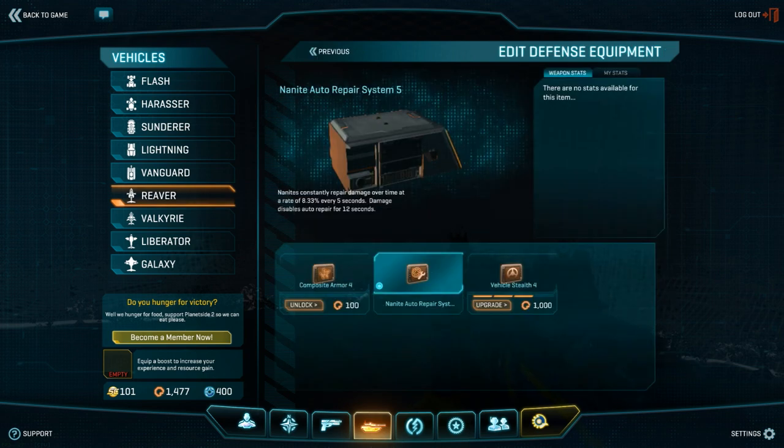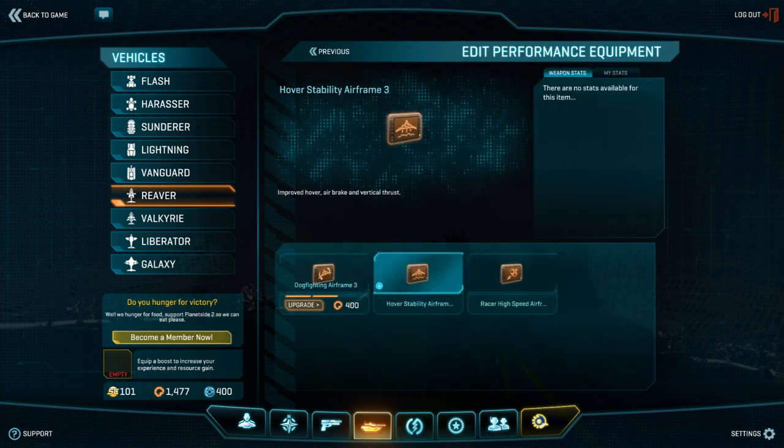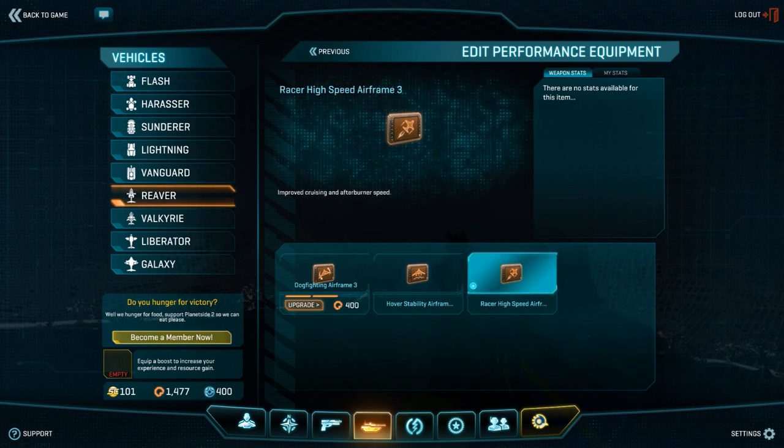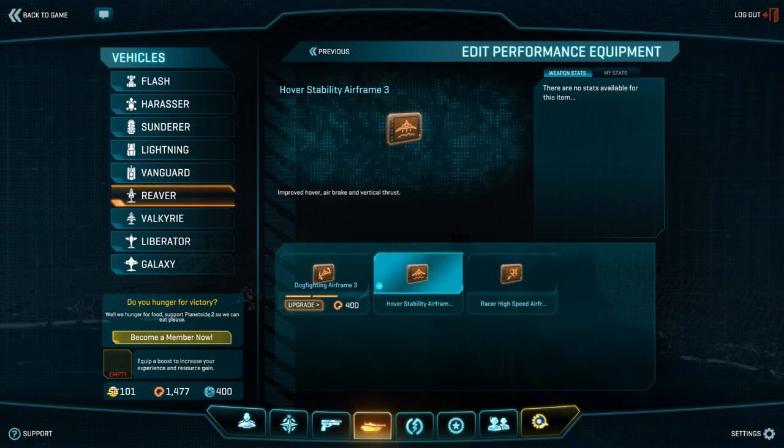For your defensive slot, use the Nanite auto repair system. For your performance slot, use the hover stability airframe, at least while you're trying to learn. We do also realize that the racer high-speed airframe is perfectly viable, but you are about to delve into the world of hover, and we do recommend having the hover stability airframe for the best experience. Either one is an option, but for now, run hover.